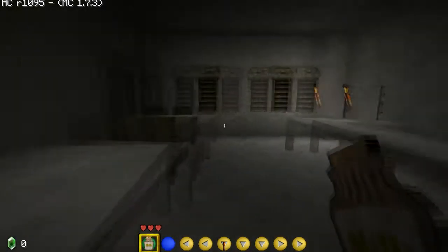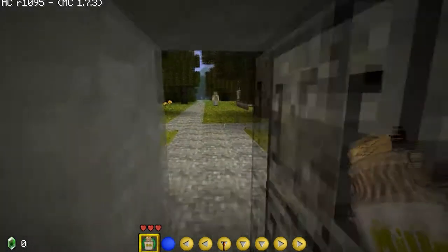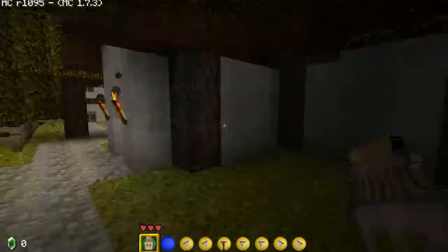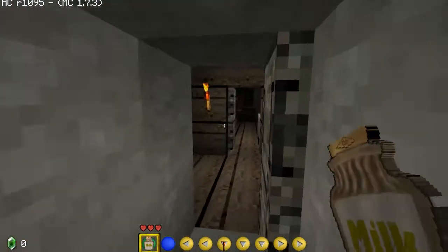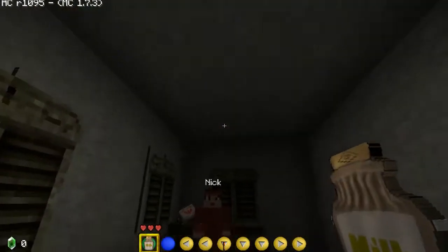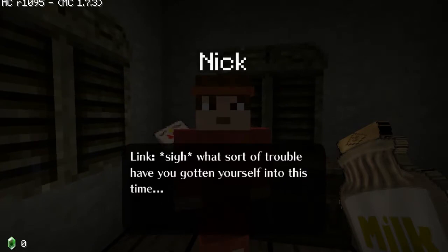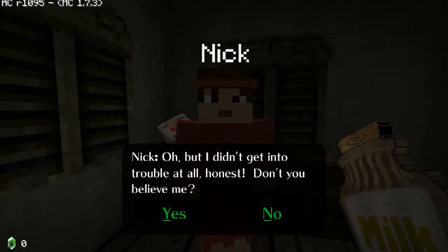How do you buy it? That'll do it. Alright Nick, we are going to quench your thirst. Here's the thing, Nick — you just robbed me of quite a few rupees just for the fact that you live on the other side of the wall. 'Hey Link, want to see something cool?' What sort of trouble have you gotten yourself into this time? 'But I didn't get into trouble at all. Don't you believe me?'